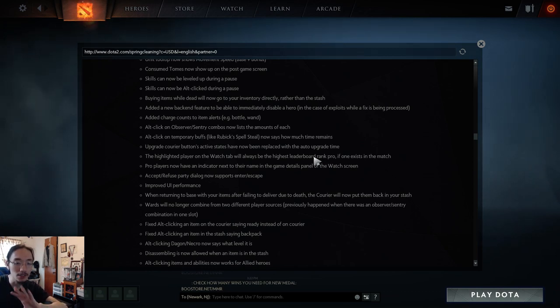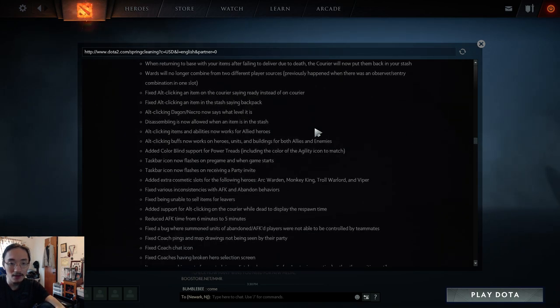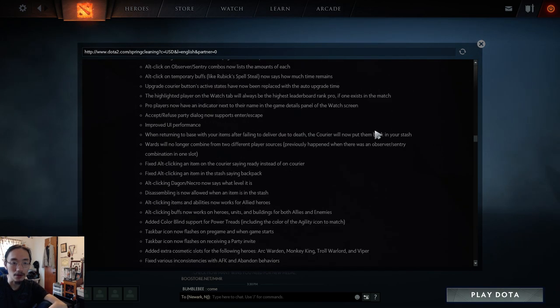Accept and refuse party dialogue now supports Enter and Escape keys. UI performance has been improved. When returning to base with items and failing to deliver due to death, the courier will now put items in your stash instead of leaving them on it — previously allies could use the courier and you'd respawn without your items. Wards will no longer accidentally combine from two different players.